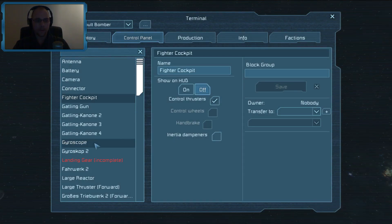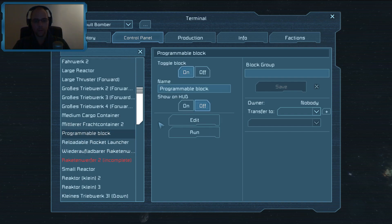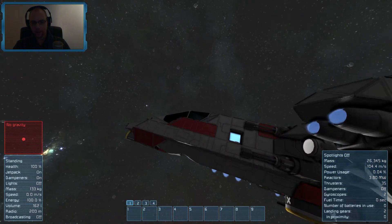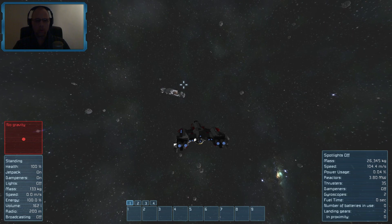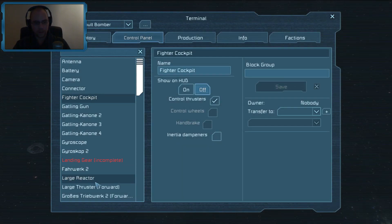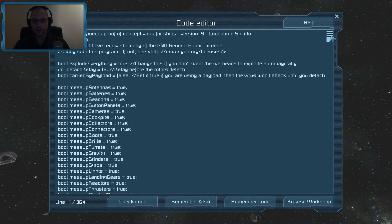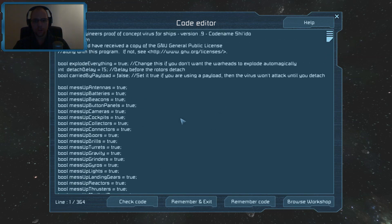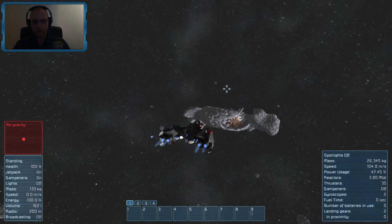If I open the menu here, we will find a programmable block. This is what it looks like on the side of the ship — you can see the little monitor. Basically it can hold a script, and that is pretty cool. If you click on it, it's basically like a timer block. You can edit it and you'll find a programming screen here, which is pretty damn cool. It's C Sharp — that's the programming language — and it can do all sorts of tricks.